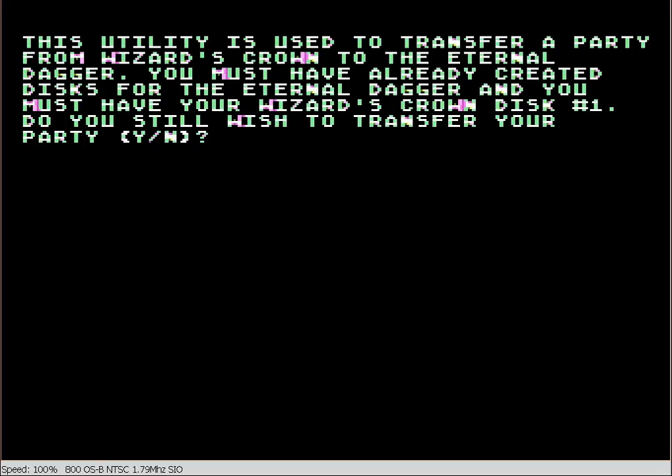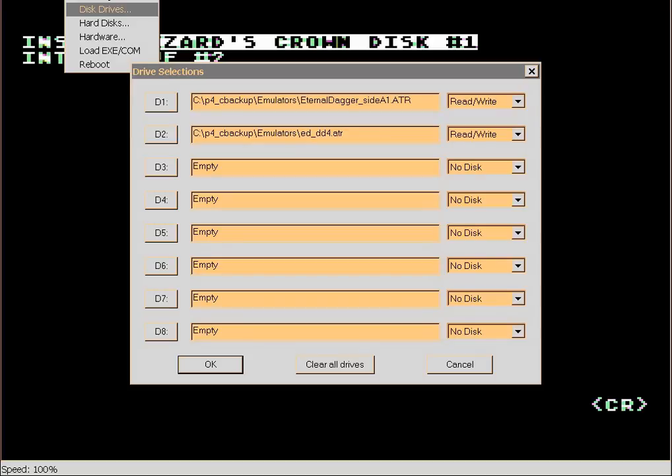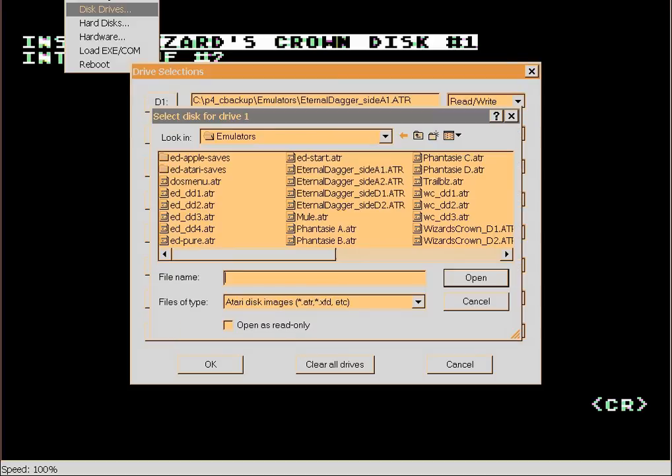It asks: do you still wish to transfer your card? Yes. Insert disk 1. There's our Wizard's Crown data disk.